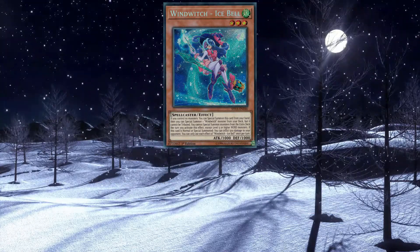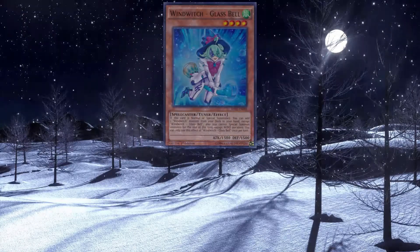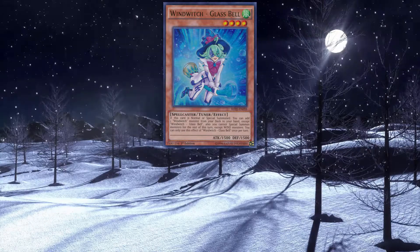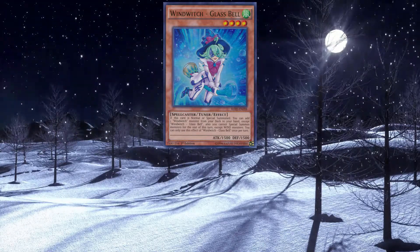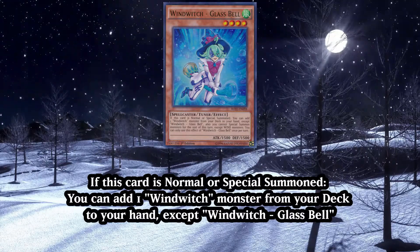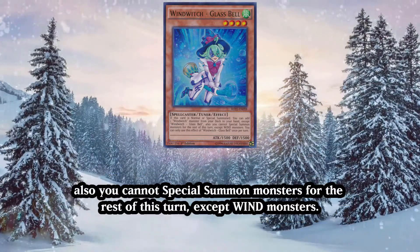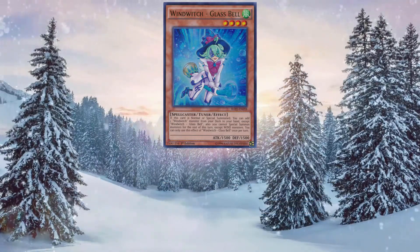Obviously all these effects are once per turn because modern Yu-Gi-Oh. Next up we have the target for Ice Bell: Wind Witch Glass Bell, aka Witch that points slightly to the right. Glass Bell, a level 4 spellcaster who is also a tuner, can when normal or special summoned search out a Wind Witch monster from your deck and place it into your hand. And then this is where the restriction that locks you out of special summoning anything but Wind monsters kicks in. Once again, once per turn, due to the nature of the game.